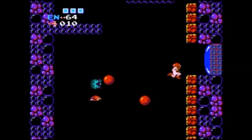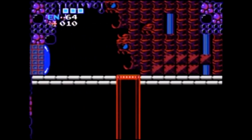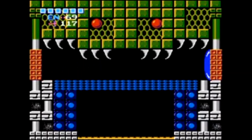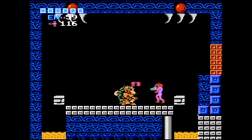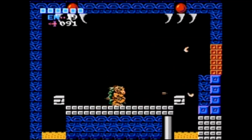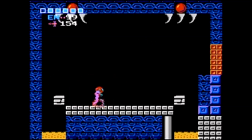I almost forgot to mention, there are three different bosses: Ridley, Kraid, and then the final boss, Mother Brain. In Metroid, there are eight energy tanks, and each energy tank ups your life by 100, which are those blue dots you see in the top left corner. And then there are 21 missile packs, plus you get an extra 75 missiles for each boss you destroy.